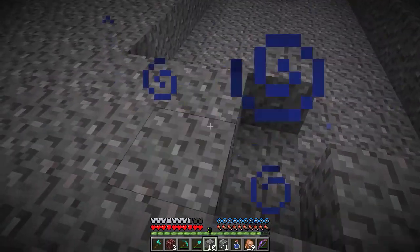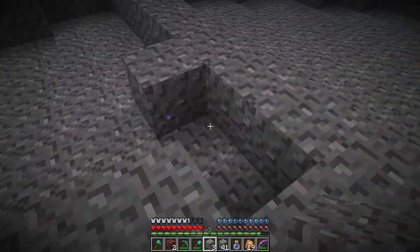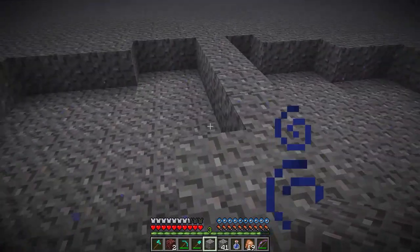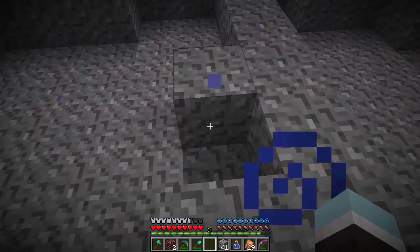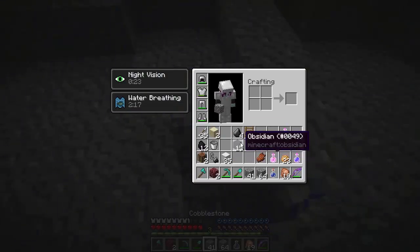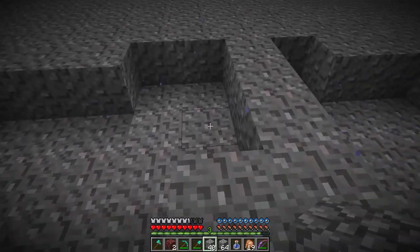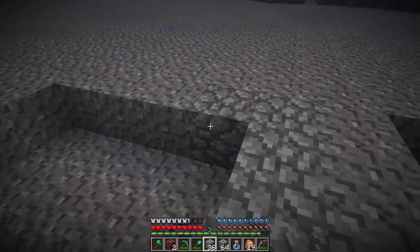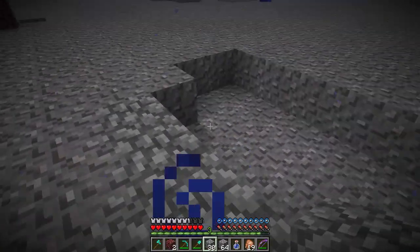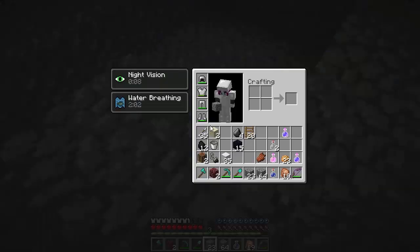So we get this all nice and level, and then we know we can start building something this square in size and it'll all fall nicely and evenly on the ground — which is exactly what we want. I'll switch to cobble. Once I've got the shell in place I probably want to replace it all with earth, but cobble and gravel will do very nicely at the moment. The night vision has run out — we've still got a couple of minutes left of the water breathing though.